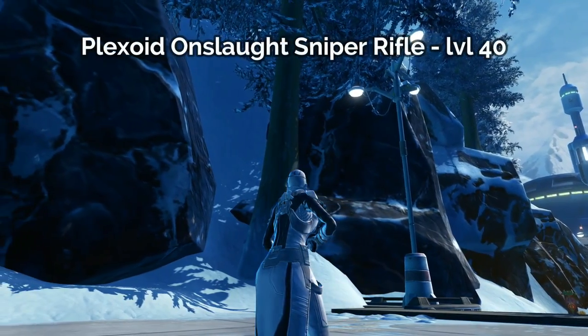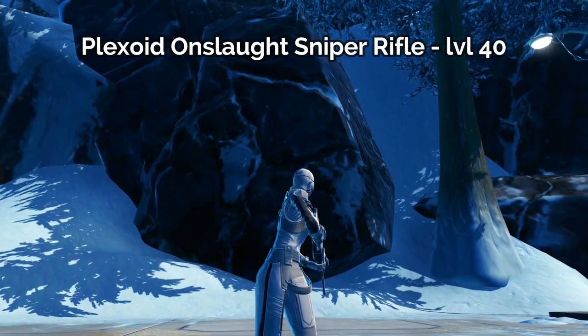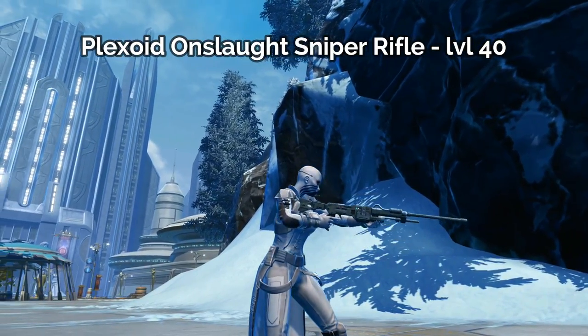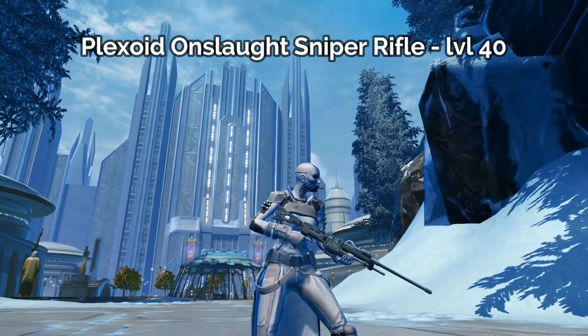The fifth sniper rifle that you can craft is the Plexoid Onslaught Sniper Rifle for level 40. I really like this one — this is what I think of when I think of a sniper rifle for the Imperial Agent specifically. Not too flashy, but with lots of tech on it. It's got some little aqua lights and it's kind of a dark gray color.